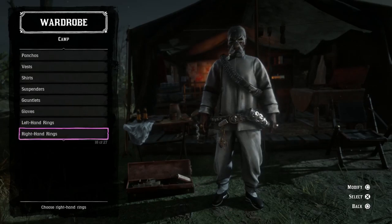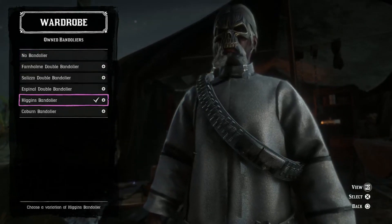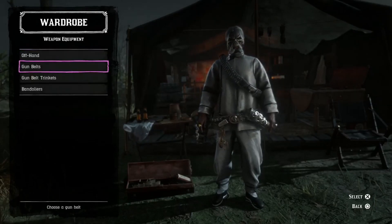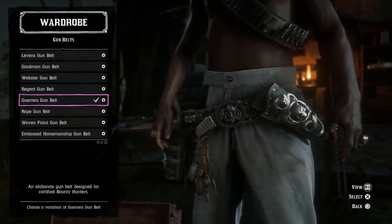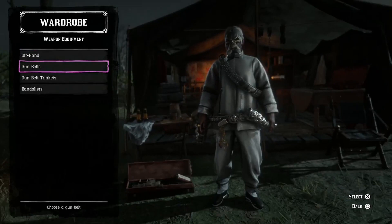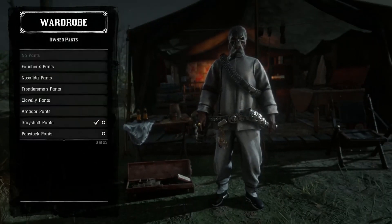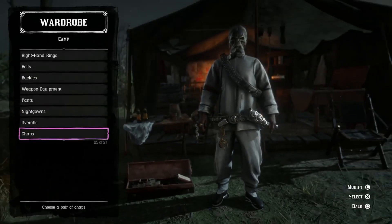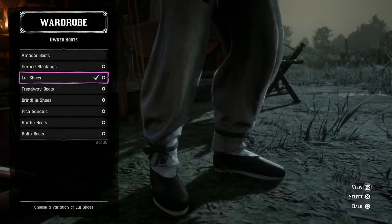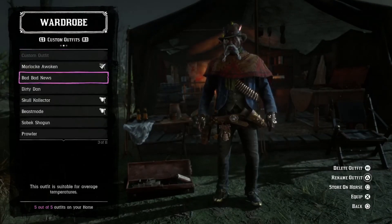I'm rocking the Higgins bandolier — the white version. Then I'm rocking the Gorello holster and gun belt, both the white version with the snake skin. For trinkets I'm rocking the Underhill charm. For pants I'm rocking the gray shot pants, and for boots I'm rocking the Lou shoes. That's the overall outfit for the Marlock Awoken.